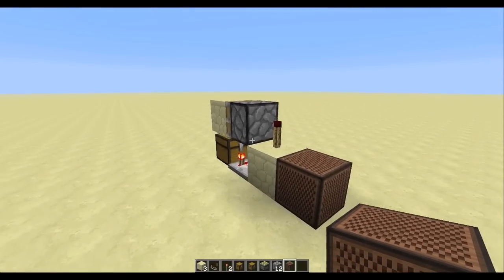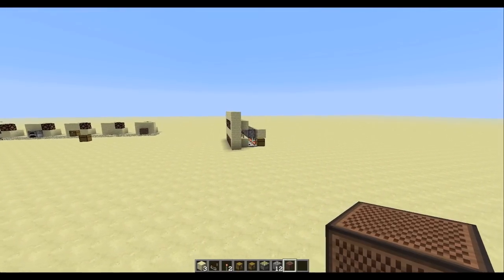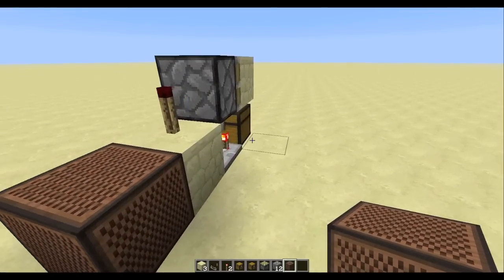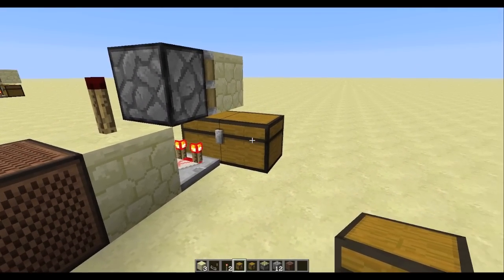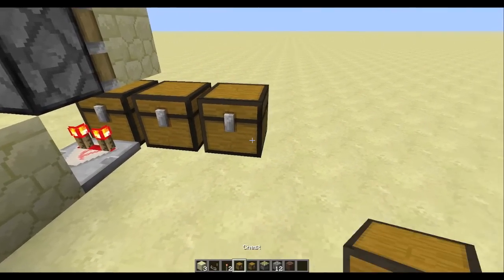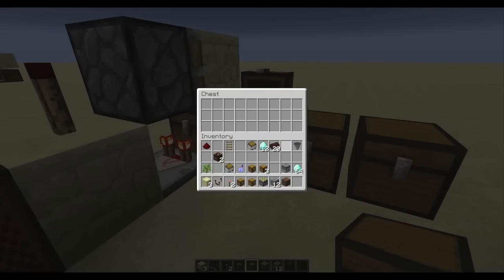Now let's say you want to have it set up in a row like over there. That's really simple to do. Instead of using another regular chest — which would make a double chest — what you're gonna do is alternate regular chests and trap chests, just alternate them like that.